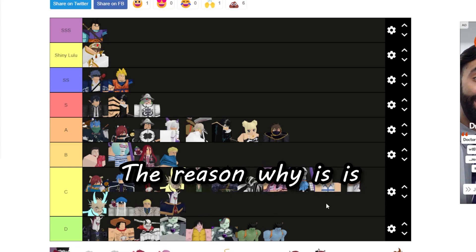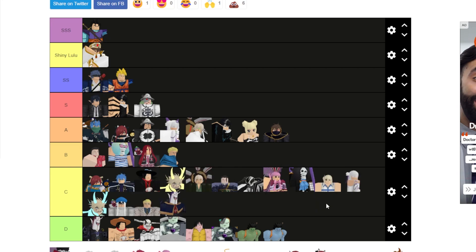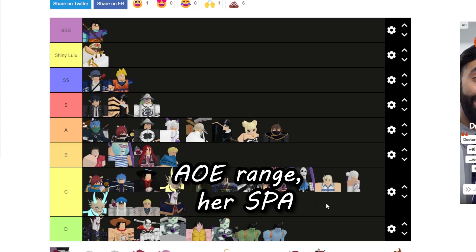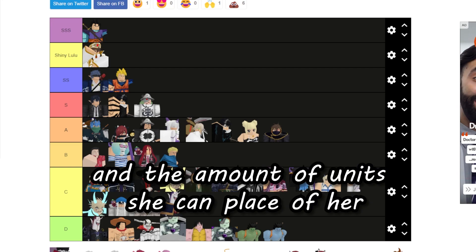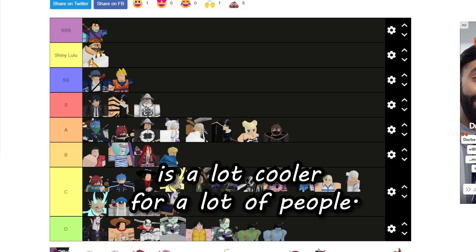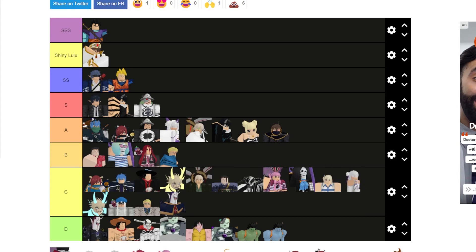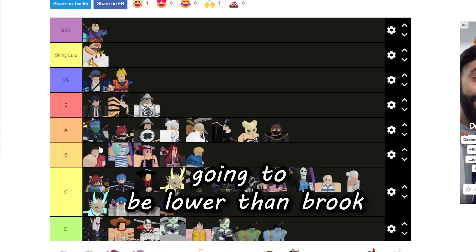The reason Rhodo is above Brook is because she's more of a meta unit — her slow, her AOE range, her SPS, and the amount of units she can place is five. Her cosmetic is a lot cooler for a lot of people. But her shiny is going to be lower than Brook — that's just kind of how the market is.